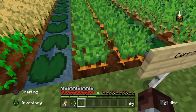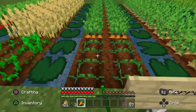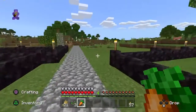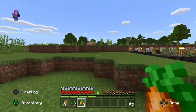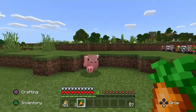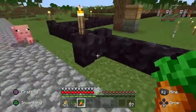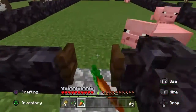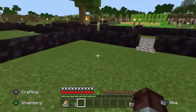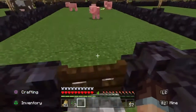We'll grab some carrots. Carrots are used to attract pigs, so we'll harvest a couple and then go find some pigs. As you can see, there are actually pigs already in the pen — they spawned in there overnight, so I'll just add to them. Come on, piggy piggy, follow us! Once we get the pig into the pen, we'll do the same thing as we've done with the cows — simply feed the pigs and they'll breed. And there we go, we have a baby pig.